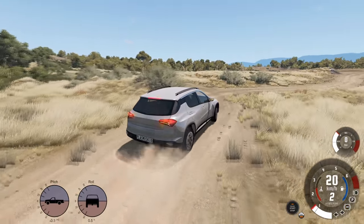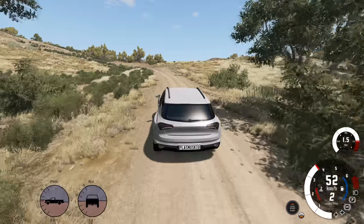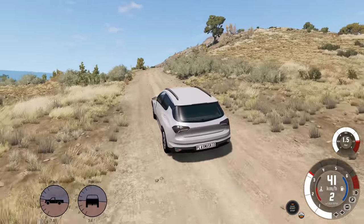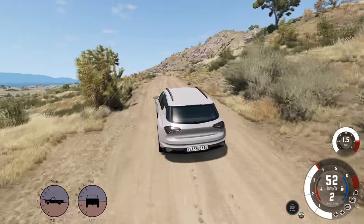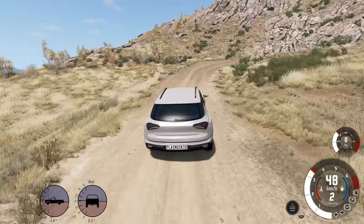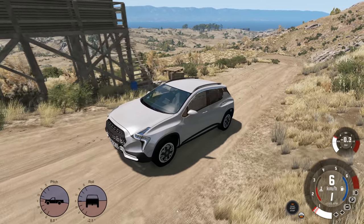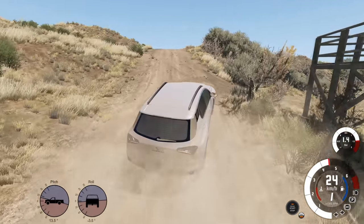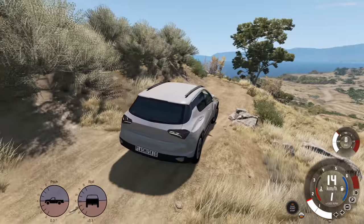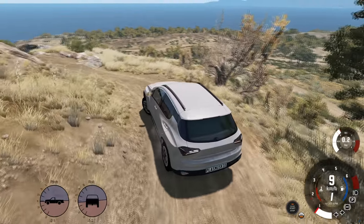We haven't encountered anything bad yet — this is essentially just a dirt road. You could probably drive a smart car on this and be fine as long as you stay on the road, but this is an SUV so I think we need to start taking it on some more dangerous trails. I'm noticing immediately that this version is very much down on power. It is the most basic one, which makes sense, but my goodness, it feels slow.